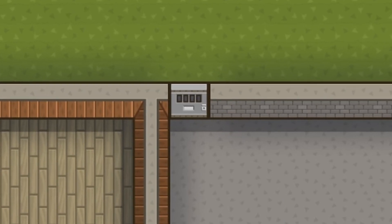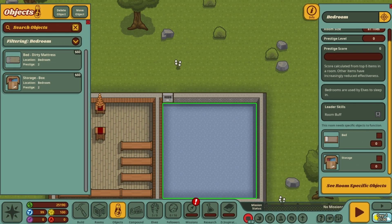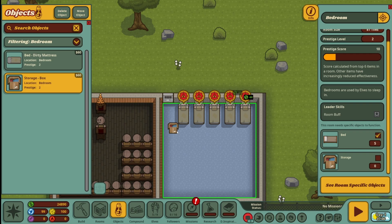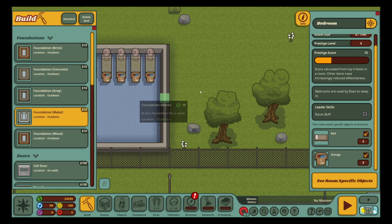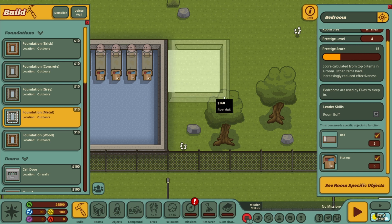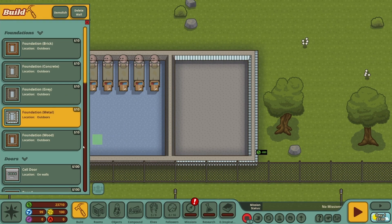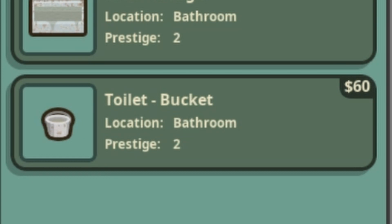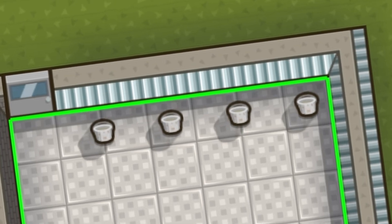A cell door just to keep them secure. Listen, there are no prisoners here — this is a voluntary Christmas club after all. We need some beds: dirty mattresses and a little cardboard box to store their belongings. Cute. Let's do the bathroom. This will be a shared bathroom, and it's a bucket — the toilet is a bucket, and a bucket for a shower. Of course. I hope somebody is emptying these buckets.